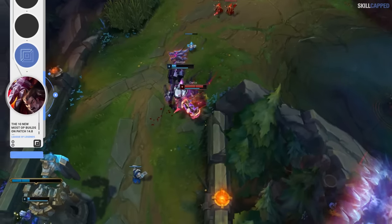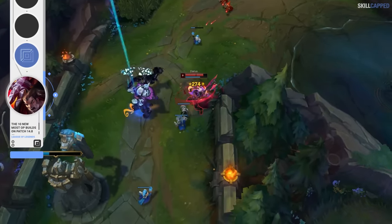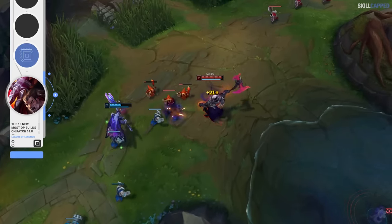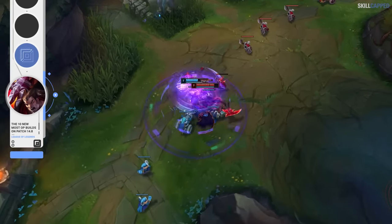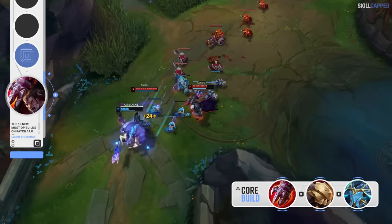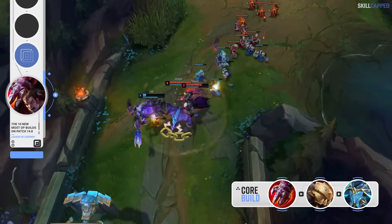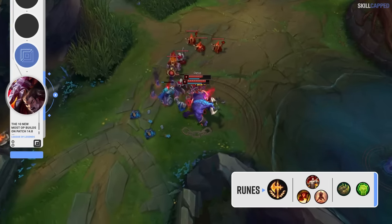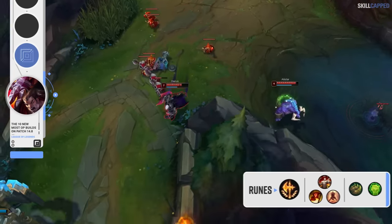Darius is almost always going to win in a drawn-out extended fight where he can stack his passive and then get the true damage off from his R. Sterak's really helps to enable this since the shield gives Darius an even bigger health bar. The complete core build you should be looking to try for this patch is the Sterak's rush into Deadman's Plate 2nd and Force of Nature 3rd. The rune page is Conqueror with Triumph, Tenacity and Last Stand, while Bone Plating and Unflinching are for secondaries.